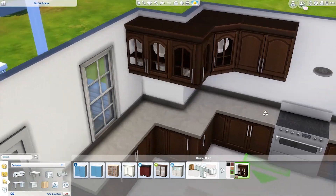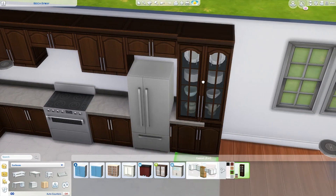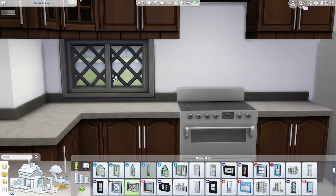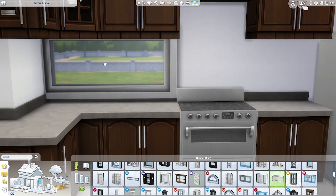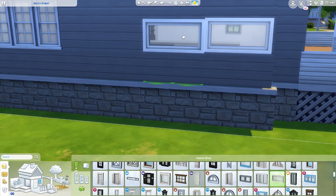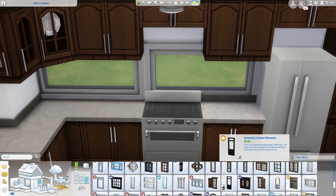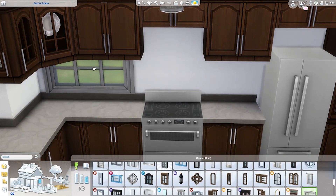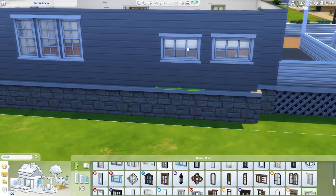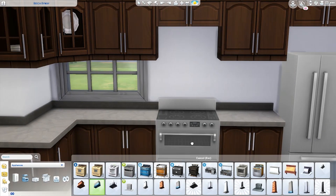Also kind of an embarrassing side note — it took me forever to figure out how to change the way the cupboards and cabinets looked. You can see here that I'm placing windows in the kitchen because the windows that I had were too big. I just really don't like putting windows in my kitchens because I feel like Sims doesn't have good options for it. But I decided that this house needed maybe some windows.